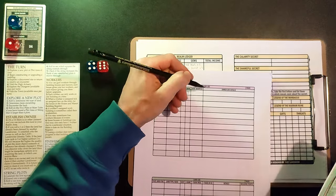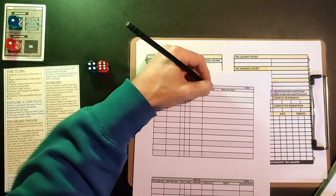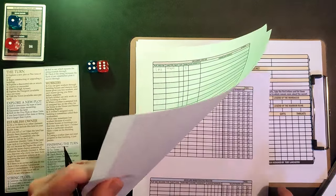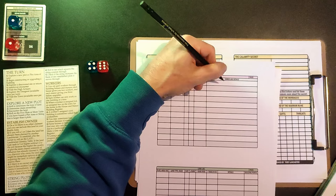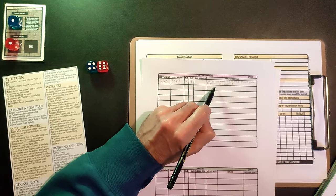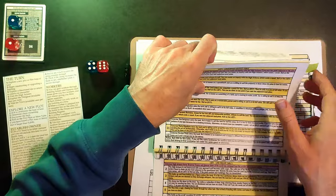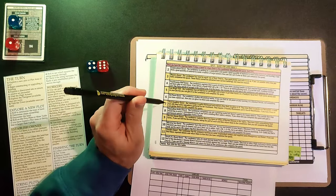Otherwise he would have you complete a quest - roll on QFL T1 - and he'll gift it to you for free. I've noted that he will sell for half price if given two potions, or we can do a quest. I'm not sure I'm going to want to give him my potions. The QFL T1 is our quest table - and I'm loving the fact that we are already deep into these tables!